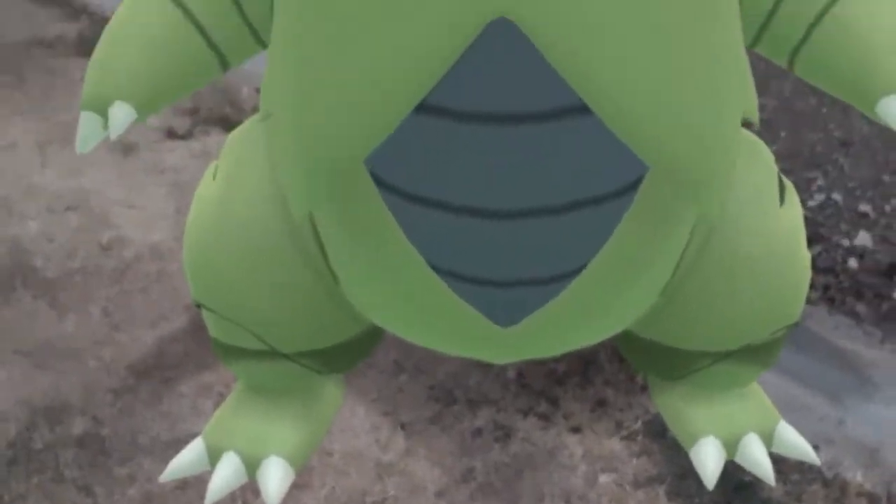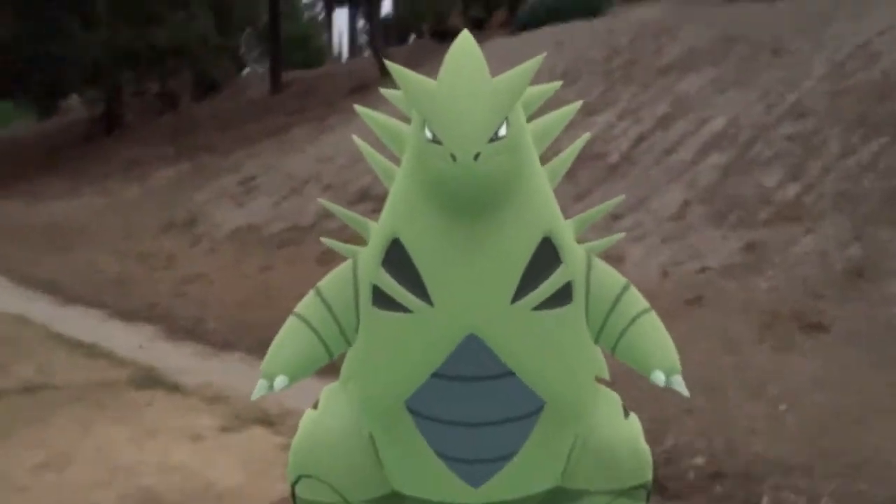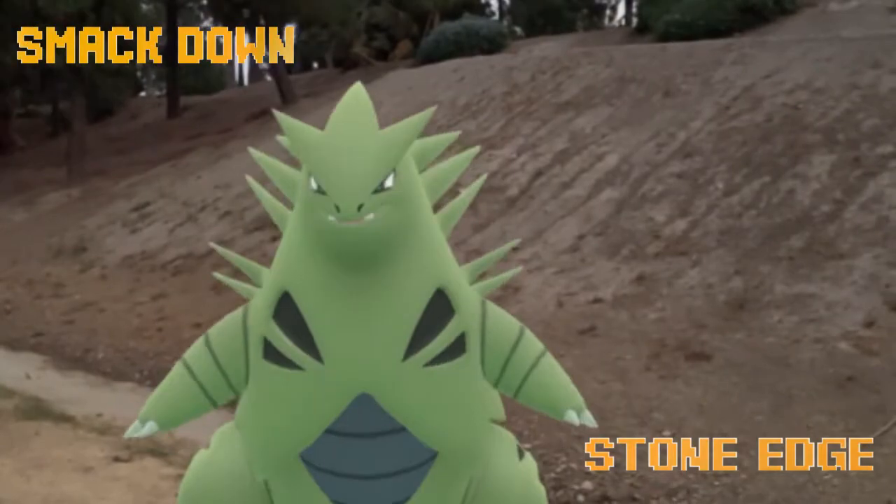Number seven is Tyranitar — the regular, non-shadow version — with Smackdown and Stone Edge. Remember that Stone Edge is a Community Day move, so it's important to have those Community Day move Pokémon in your collection. T-Tar itself does a lot of damage and can fill not only your first team but your second backup team as well, especially if you're running the raid with fewer trainers.